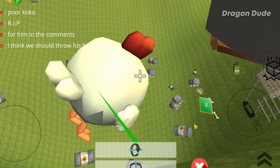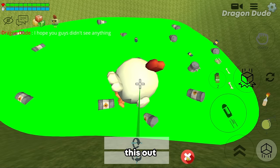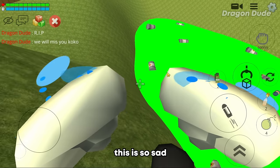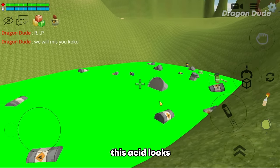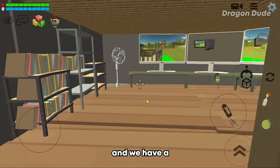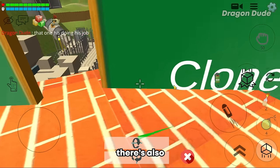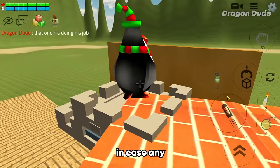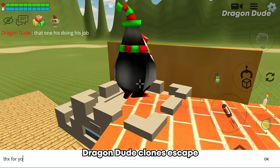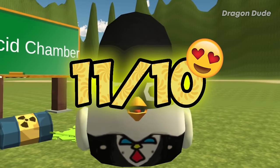Where is the acid? Bye bye, dead Coco soldier — this is so sad! The acid looks really cool. There's another security guard room and a penguin sleeping — get back to work! There's also another penguin on guard. Because this build kills Dragon Dude clones I have to give it an 11 out of 10!